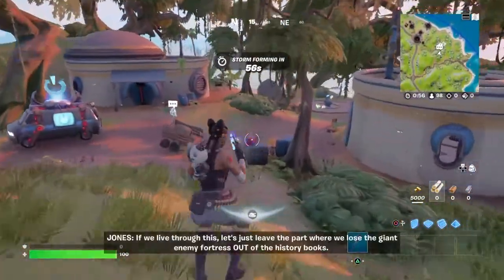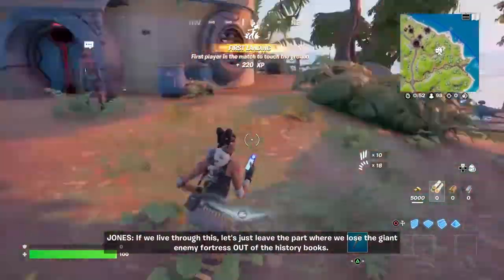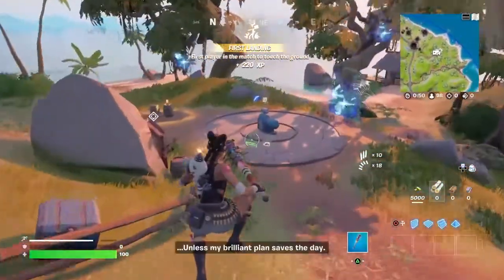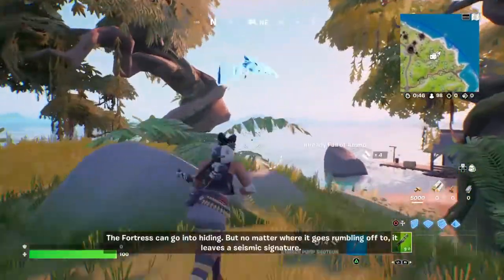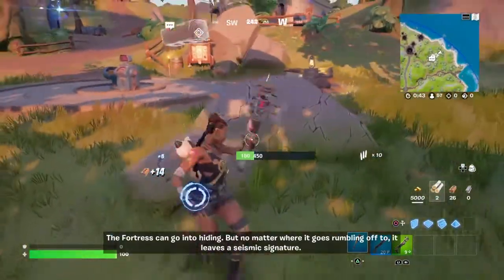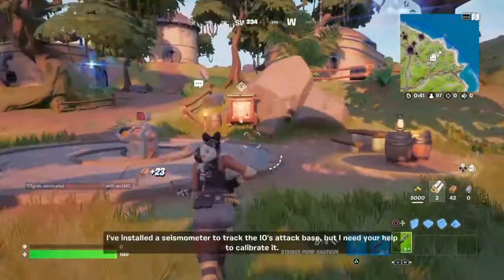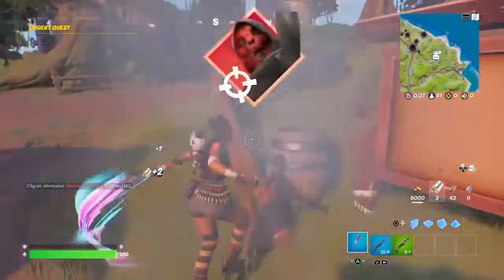Jump nearby. If we live through this, let's just leave the part where we lose the giant enemy fortress out of the history books. Unless my brilliant plan saves the day. The fortress can go into hiding, but no matter where it goes rumbling off to, it leaves a seismic signature. I've installed a seismometer to track the island's attack base, but I need your help to calibrate it.